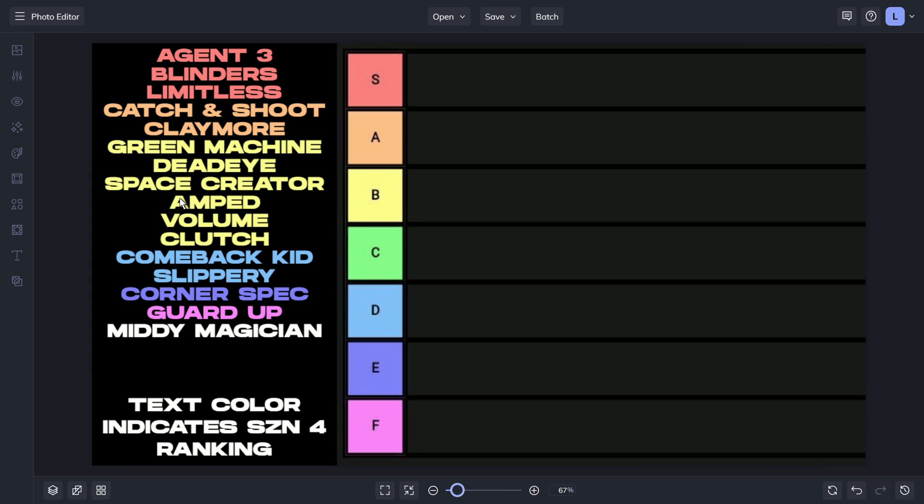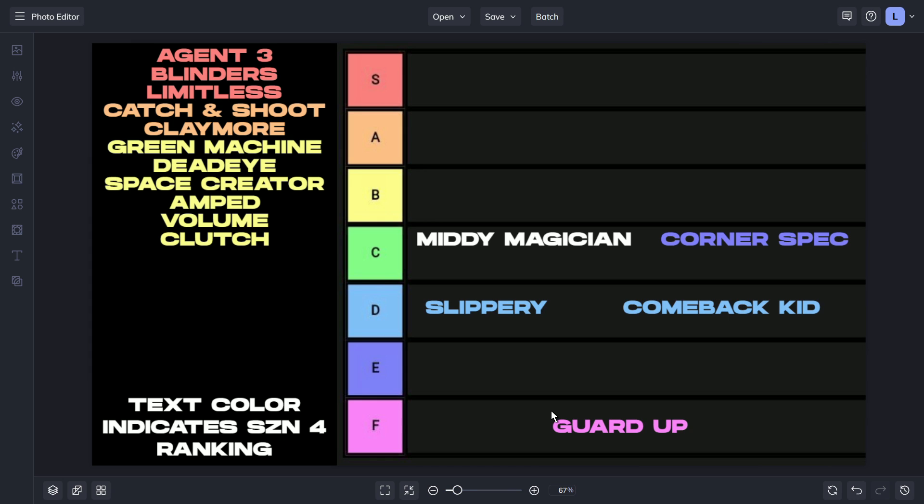I don't always just take only my play style and implement that into these videos — if that were the case I'd be really biased, never running catch and shoot or claymore high. In today's video we're re-ranking the badges. The text color at the bottom indicates the Season 4 ranking. I forgot to put Mini Magician in the last video — apologies for that. We had Guard Up in F-tier, Corner Specialist in E-tier, Slippery and Comeback Kid in D-tier, and no C-tier badges at all.